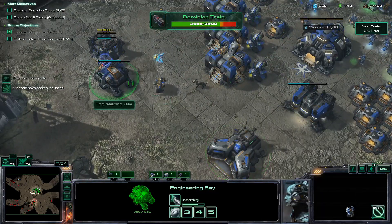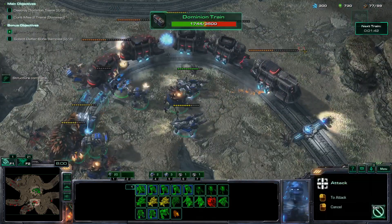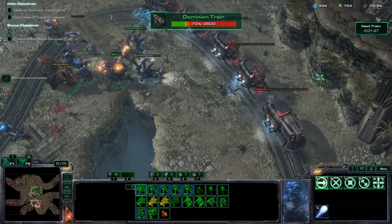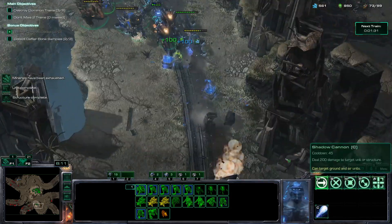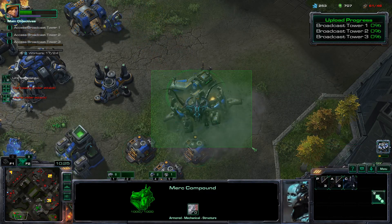Some units are completely and totally overpowered, such as the Nerozim DTs or Arbiters. These units are not available from the standard production structures. Instead, you're going to have to try your luck on the Mercenary compound. Additionally, the final two tiers of Mercenaries have some very special units that can be rolled.